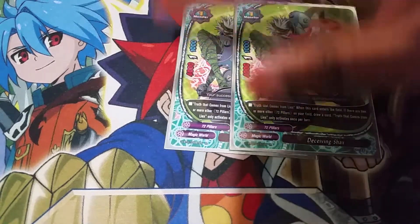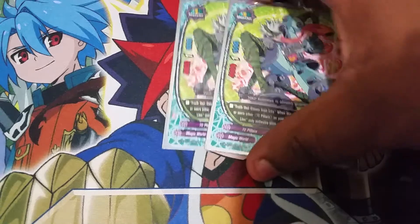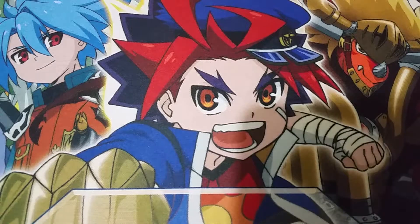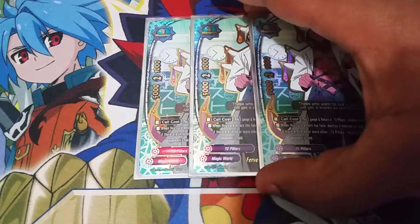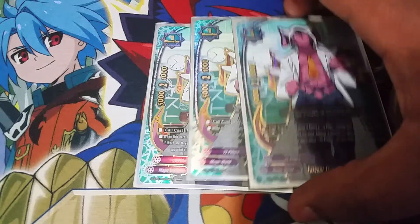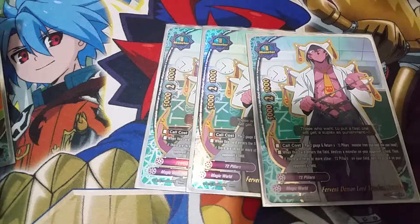Next up, we have the only non-Asmodai in this deck — a very nice addition. We have 2 Deceiving Shacks. He has the ability Truth That Comes From Lies, which can only activate once per turn. When this card enters the field and there are 2 other 72-pillar cards on your field, you can draw 1. He's a size 1, 4-1-1, so really nice 4k power and it gives you a draw as long as you have the right setup. He's great off Devil Fever because you're always going to have 2 size 1s being called with him, so you'll get his draw almost instantaneously. You can really abuse his ability quite a few ways in this deck.